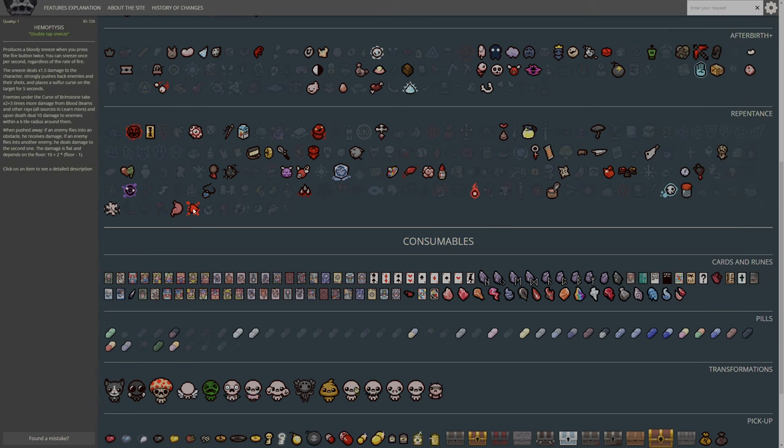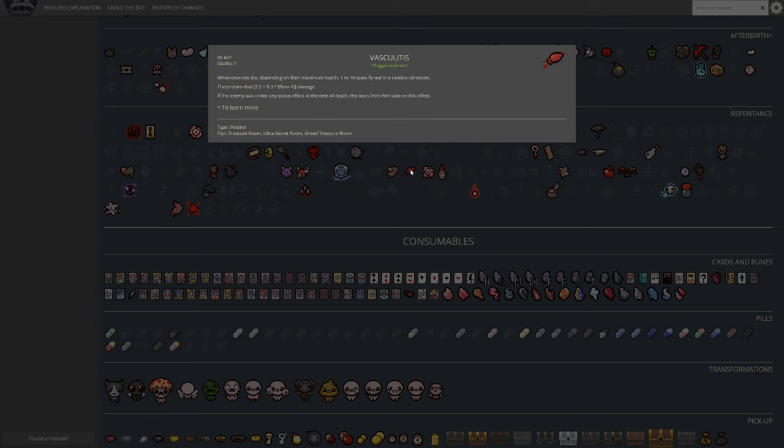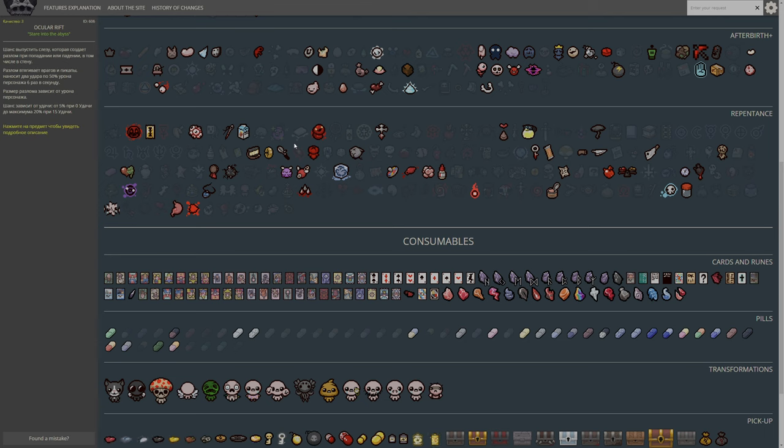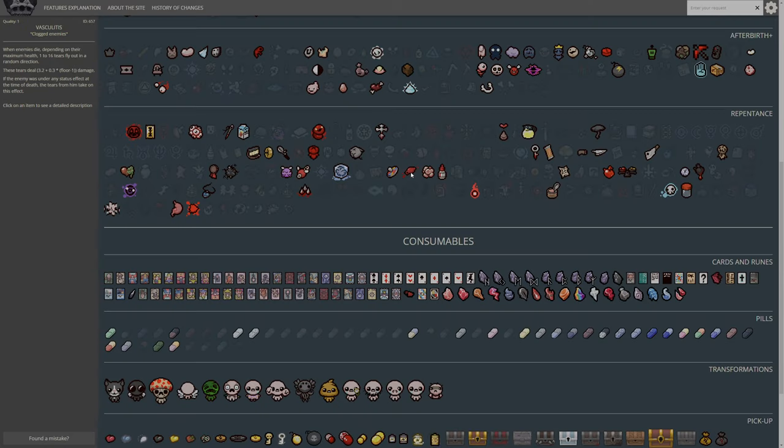I'm thinking it's probably this bad boy - good old Sneezy Boy. Although that's an unlock, so it can't be that. What else is tears-based within here? I guess Vasculitis could technically be tears-based, and it's in another room with the Ultra Secret Room. Can't Be Too Spooky doesn't affect tears. Blood Puppy doesn't affect tears. Boil Baby fires tears but doesn't affect tears. Vasculitis is my next realistic guess - it's not an unlock, it is tears-based, it's in multiple pools, and it is red. I'm gonna go for Vasculitis.